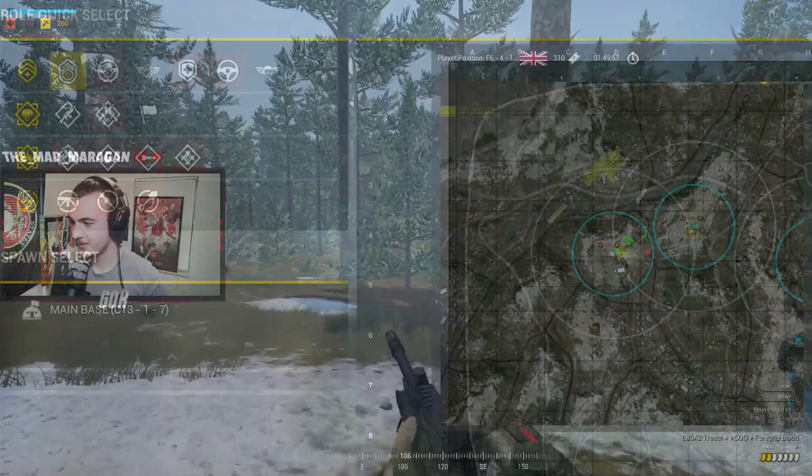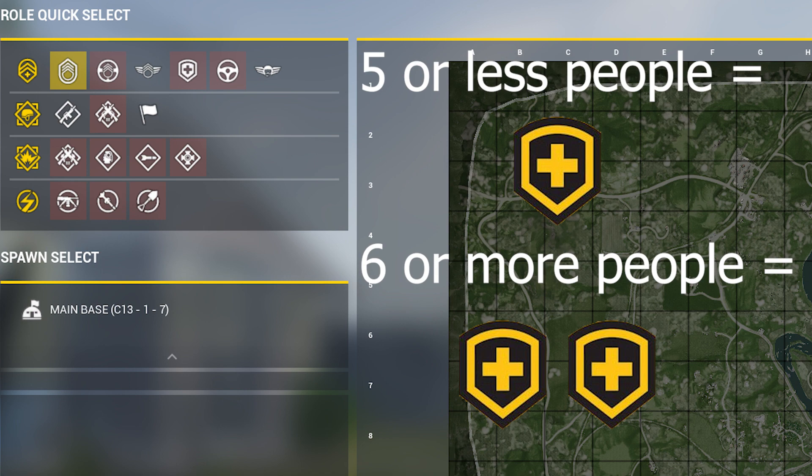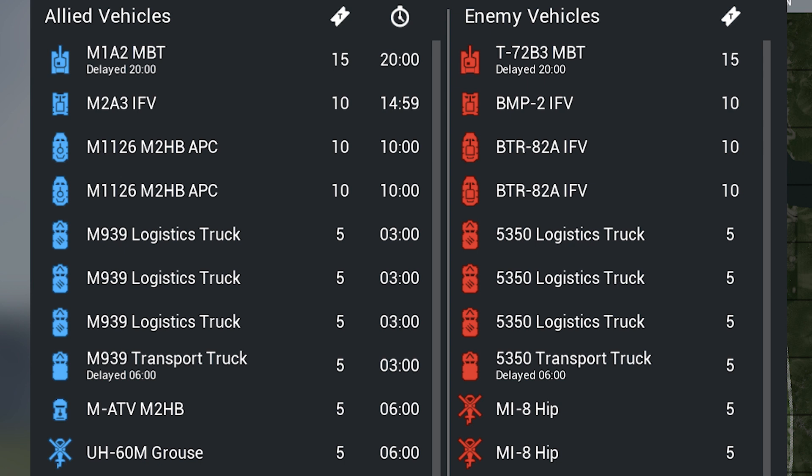Once you have your squad full or filled to where you want it, it's time to think about squad composition. For squads totaling five or less people, one medic is sufficient. For squads with six plus people, I recommend having two medics. For the other kits in your squad, you want to consider the map, its size, the probable engagements you'll be getting into, and what assets the other team has. For vehicle heavy maps, you want to ensure one or more players have anti-tank kits, whether that's the light anti-tank or heavy anti-tank kits.